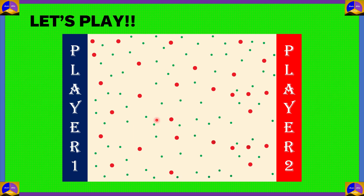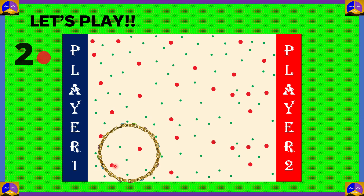Next throw — player 1 starts again and the bangle lands. If we count the big red dots, there are 1, 2 — so there are 2 big red dots. That means 2 into 10, which is equal to 20. Since 1 big red dot is 10 points, 2 big red dots would be 20 points.